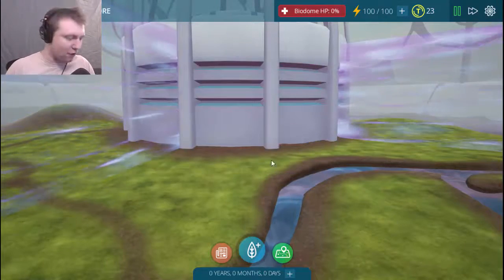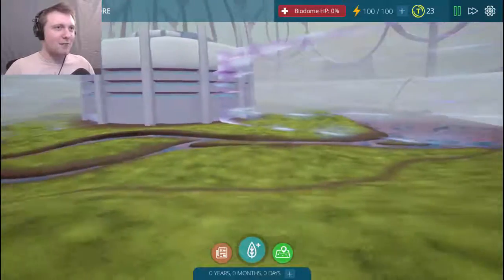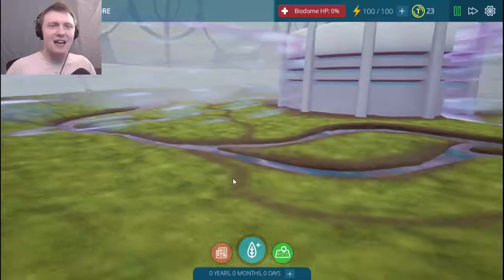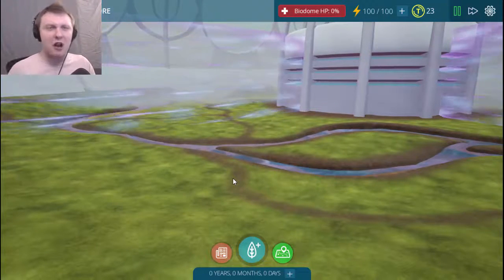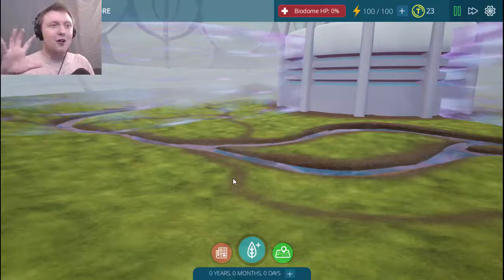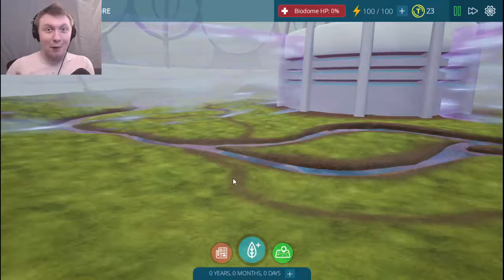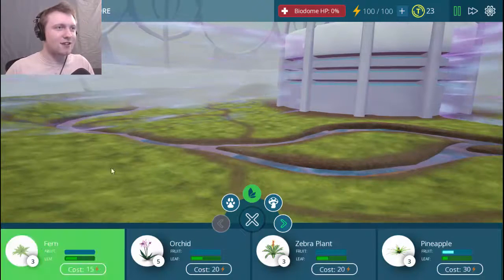Oh perfect — Soggy Rainforest — that works, everybody knows what it means. So what you're gonna do: in any sort of biome or ecosystem — you guys know, you learned this in school — you have consumers, producers, and decomposers. It's always good to build producers, especially in this first zone. Ferns are a great start.